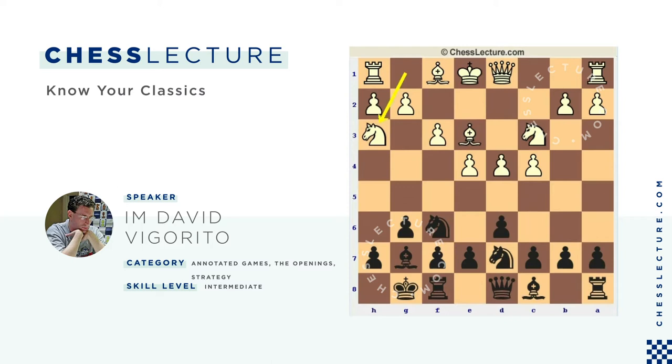F2 is a very cozy square — it overprotects the E4 pawn and also the G4 square, making it easier for White to eventually play F4. Usually against Knight H3, Black will switch and play E5, going for that kind of setup. So we can see the flexibility there.